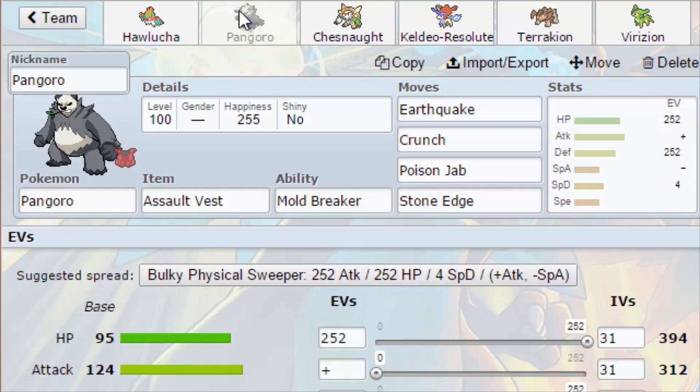Another thing I realized is this team is pretty weak to entry hazards, but there's nothing I can really do about that. There are no rapid spinners or defoggers from what I can tell with what I was able to make with this team, so that throws things off quite a bit.